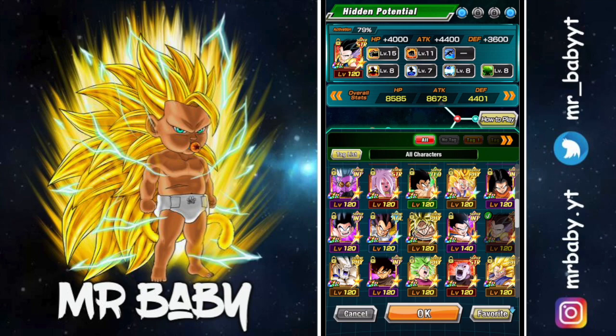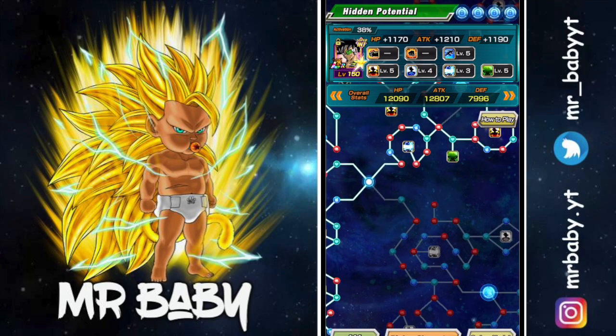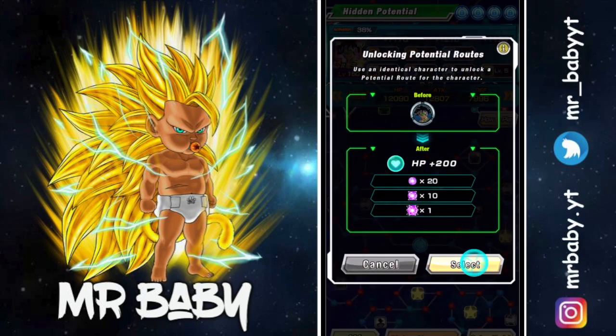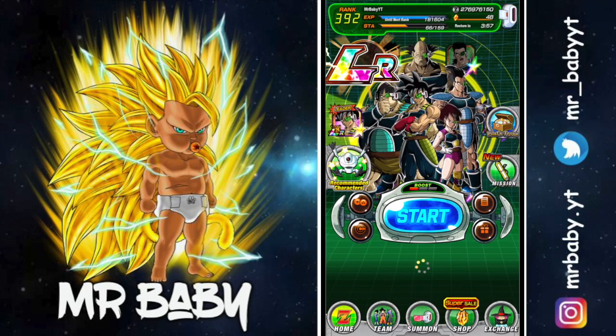Now let's hop back into the hidden potential really quick. I was also working on that Gotenks — if you guys didn't watch one of my earlier videos, you can actually farm that guy up from one of the events that just came back. Okay, here we go — unlock this, and bam, look at that. Beautiful.